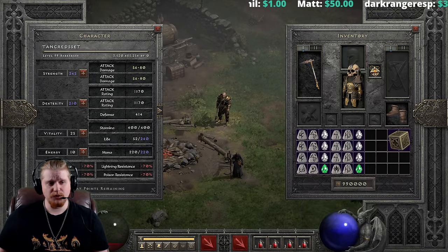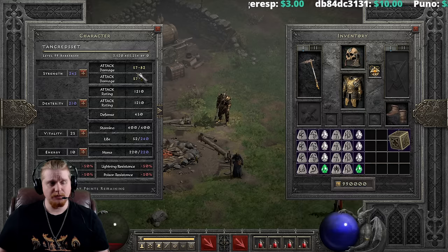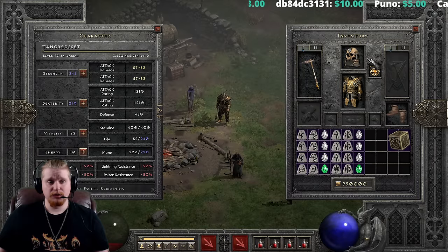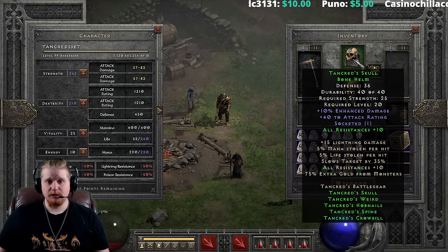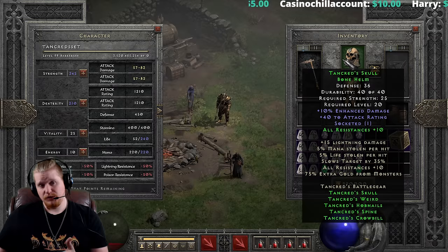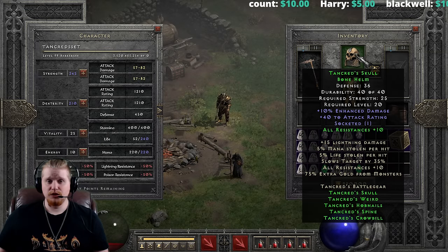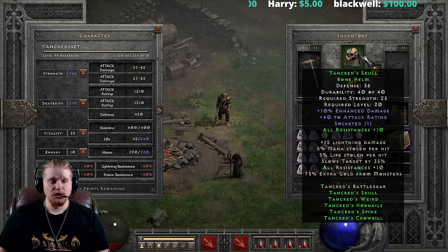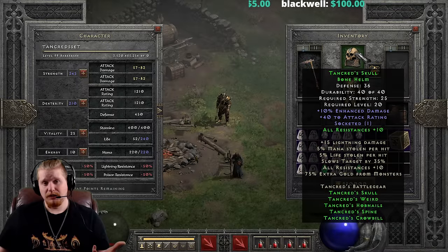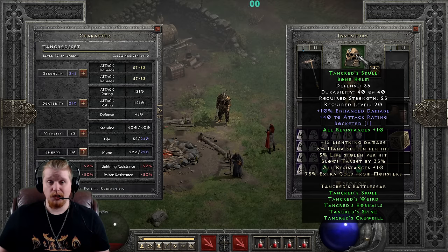The amount of damage boost the helmet gives is not a lot — going from 56 to 80 up to 57 to 82, which is a pathetic amount of increase. 10% enhanced damage on a weapon is far more effective than 10% damage on an off-weapon piece. On-weapon ED is exceptionally good, and off-weapon ED is basically the same as a Might aura. We also have all resistances 10 for two items, which is really not a lot — all resistances 10 is certainly nice, but it's really not much.